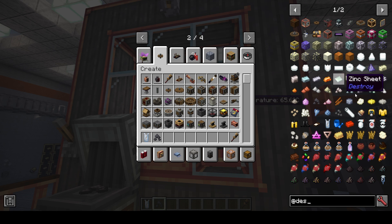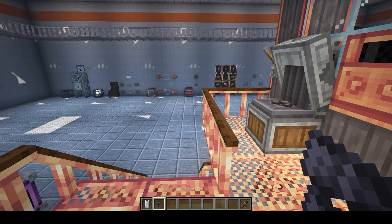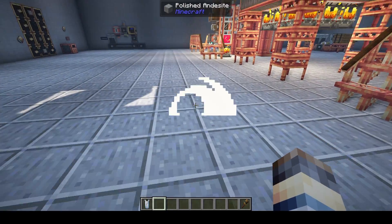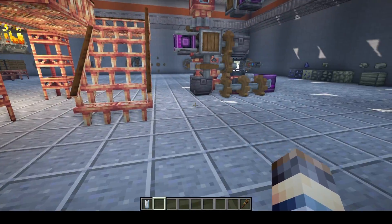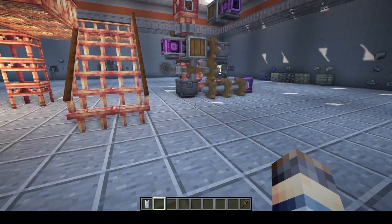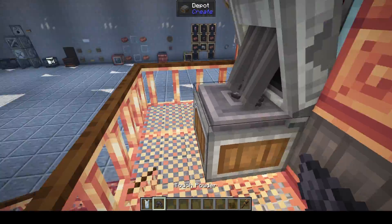We're going to be going over in the next video a lot of the different materials added by the Destroy Mod. You see these touch powder items? They just explode on landing. You might wonder why you'd want that — when we get into the oil section, you need a seismometer and you need explosions to find oil in a chunk, and touch powder doesn't destroy blocks like TNT would.